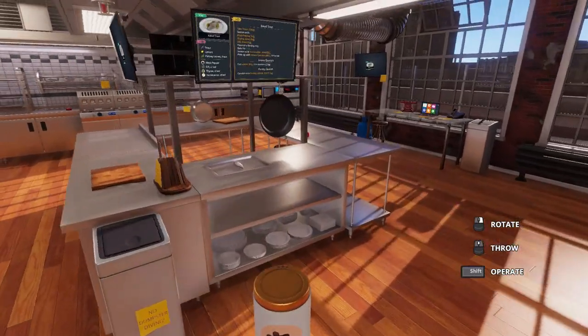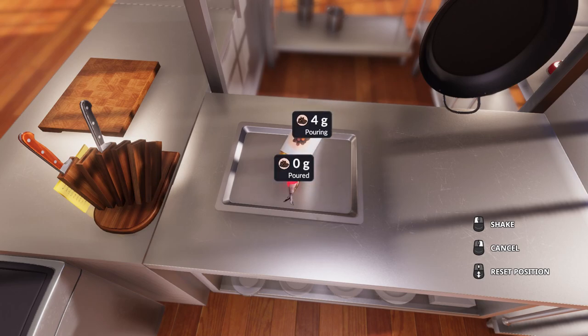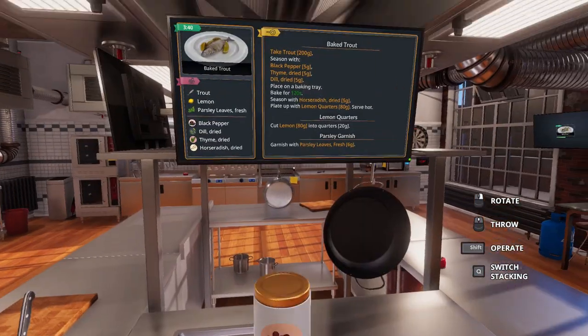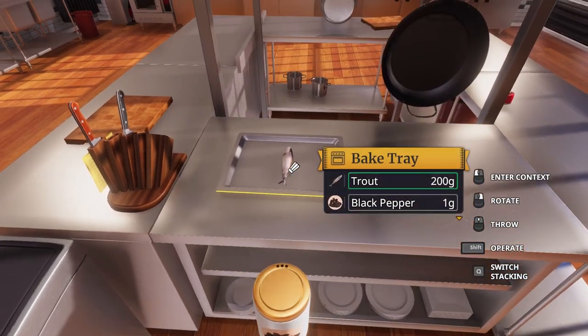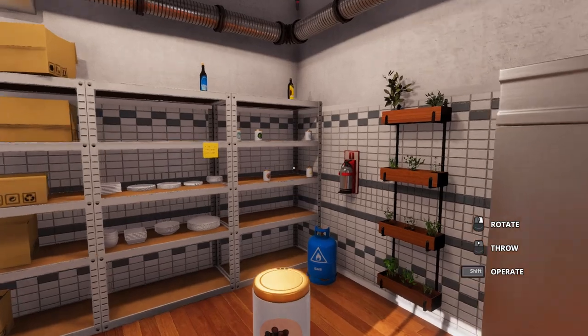Oh, you want to use fresh thyme, though? No, it's thyme — dried. So black pepper. How much do I put on here? Oh my gosh, that is super detailed. I think we've seasoned it with black pepper. I can't tell what I've done. Black pepper, four grams. We need one more gram. Five grams — so then we've got five grams of black pepper. This is really detailed.